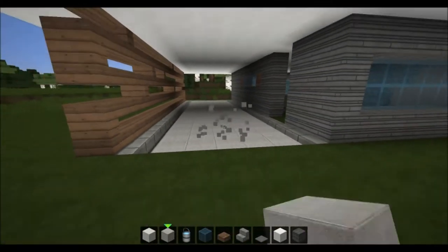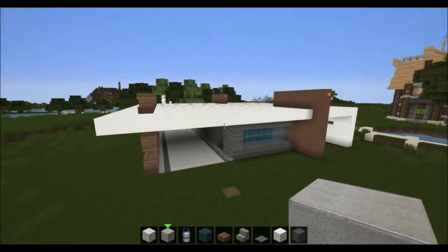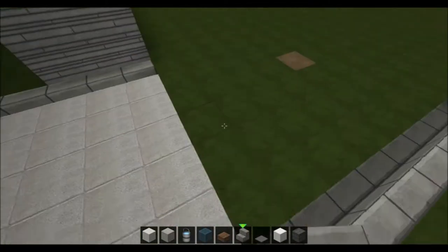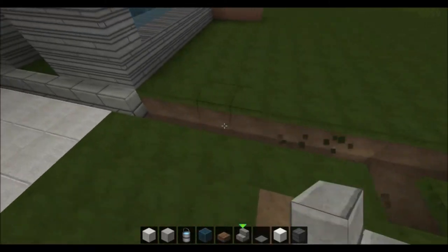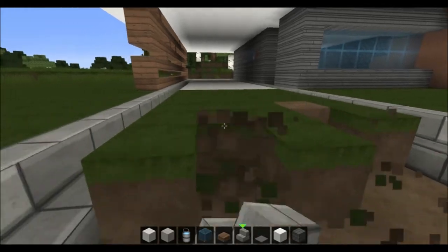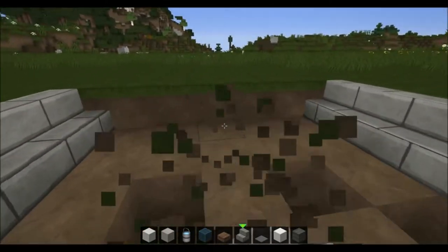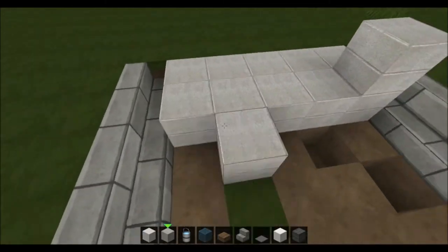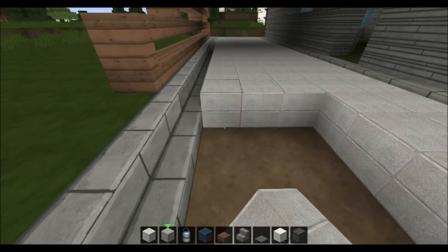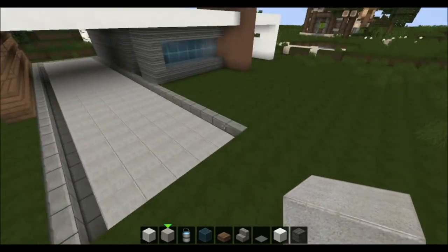I very often use this just because it looks very neutral — it doesn't stand out too much, just blends in with the house. There's a lot of that. So I just think we will expand this out like this maybe. I think this material looks very nice with the other colors of this build. Very nice.